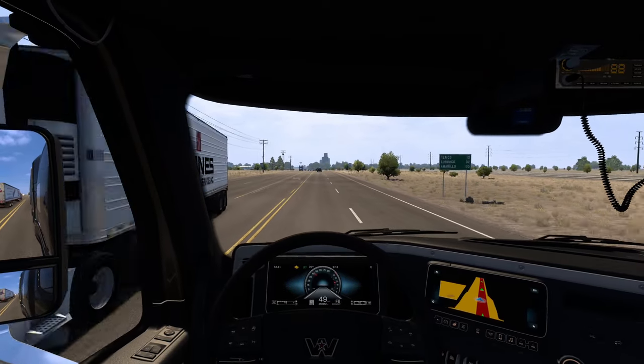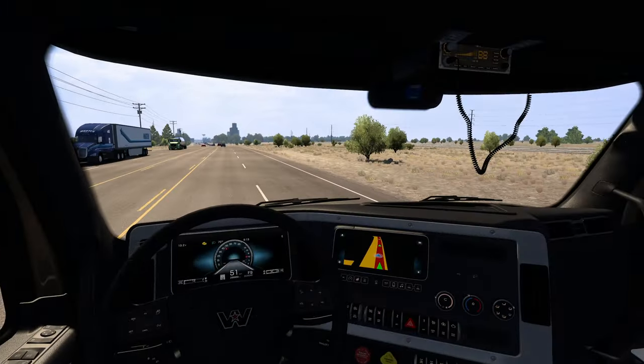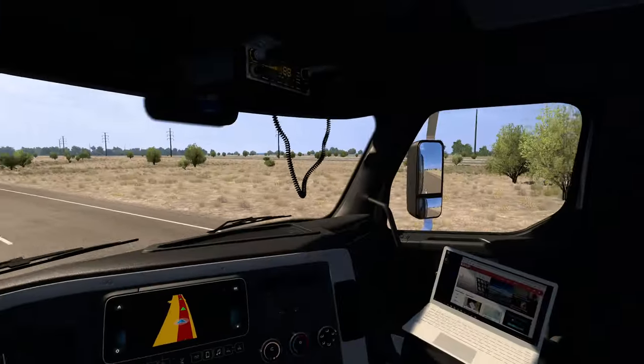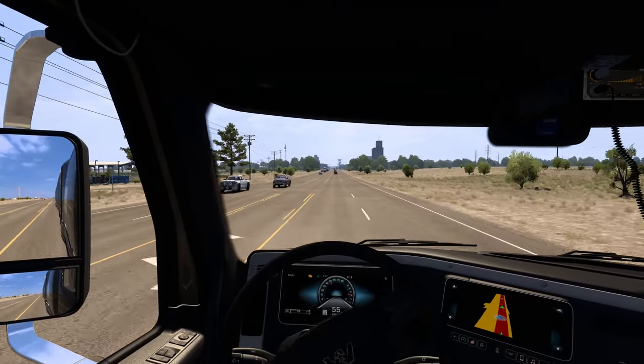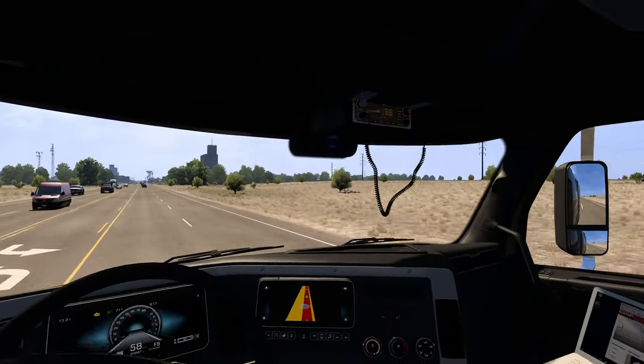I can put the window down too — I set a hotkey for that. I didn't set one for the passenger window but I don't really need to since that's not my side. You can hear the horn a lot better when the window's down.